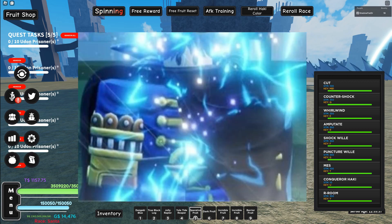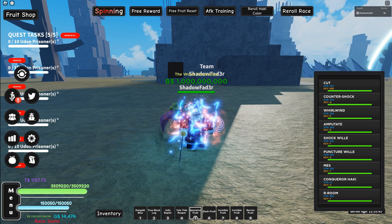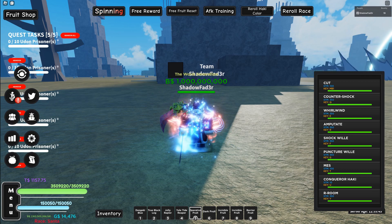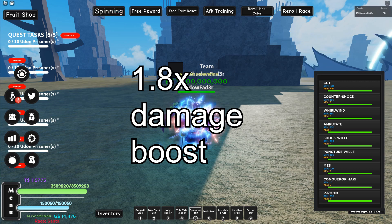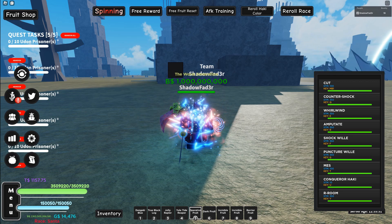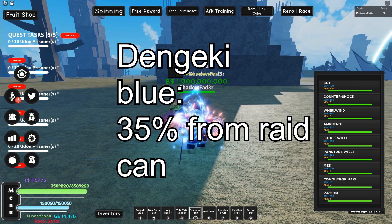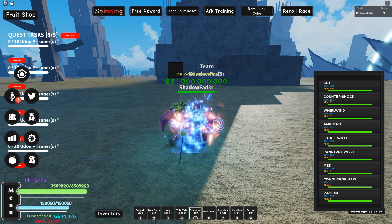At number four and three we have Dengeki Blue and Goku. Dengeki Blue is a rate suit; Goku is a separate transformation entirely. These give a 1.8x damage boost. You get Goku by having the Seien race and going through a whole quest line — I might make a video on how to do that.